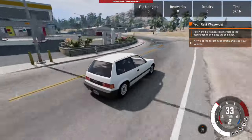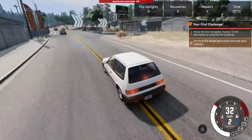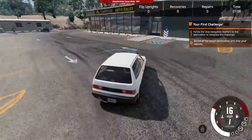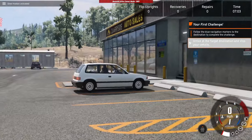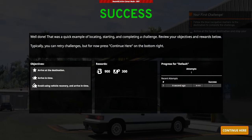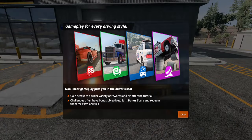We're pulling up to the dealership now. This got added in an update a couple months back. Parking job! Success — we got 900 beam bucks for that.